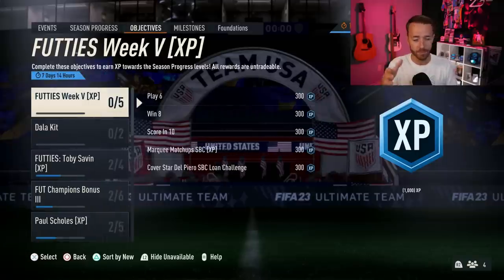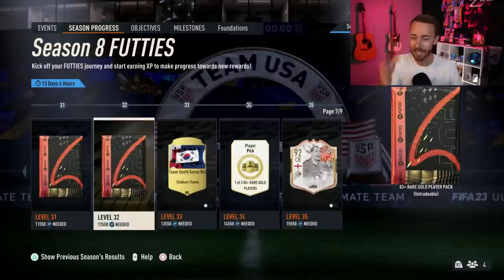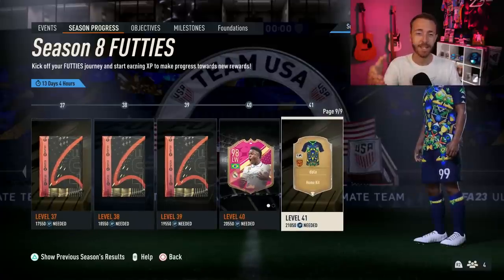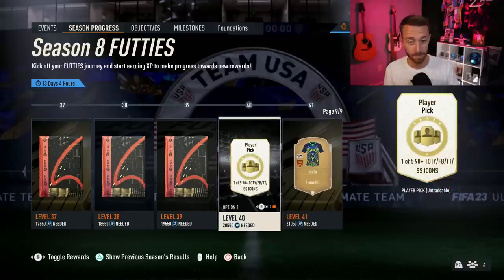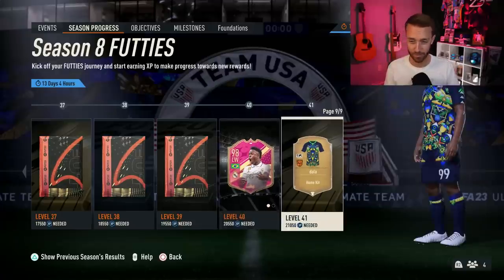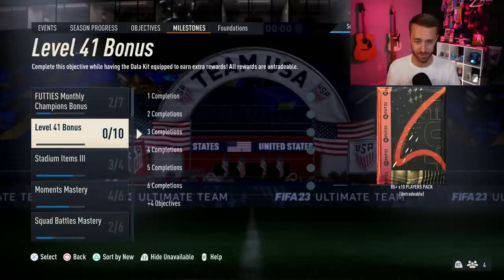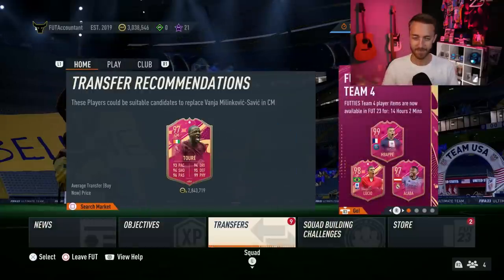Speaking of XP — Vinny at level 41. Levels 40 and 41 are now claimable if you've been grinding XP. A lot of people are asking about that dollar kit — that's at level 41. You get the kit after getting Vinny. I don't know many people taking the player pick because Vinny is just an insane card. That dollar kit is what you use to get the dollar kit objective and the level 41 bonus milestone objectives completed.